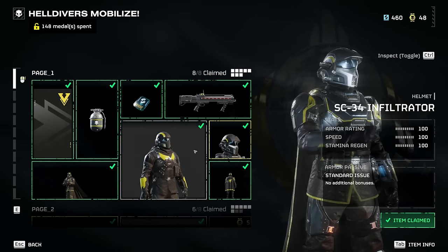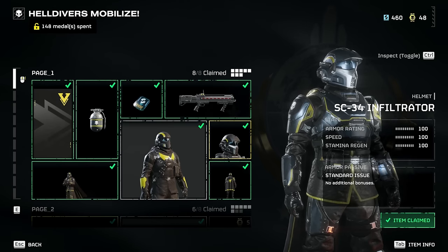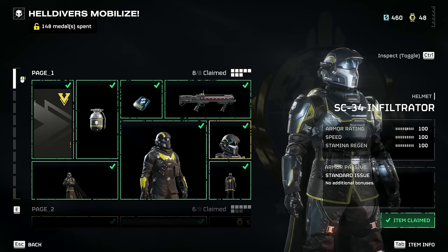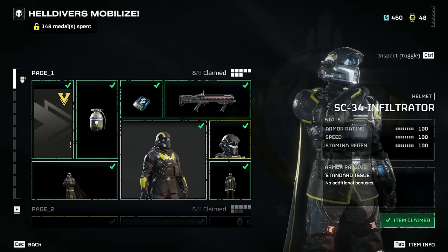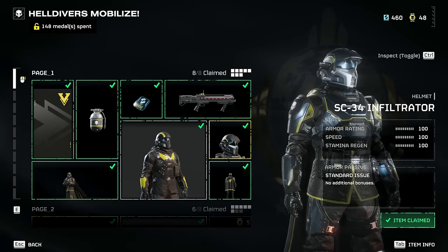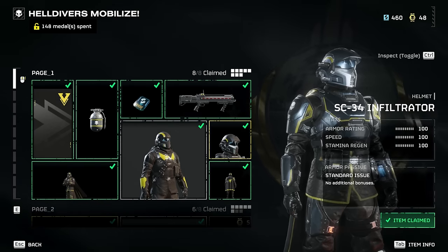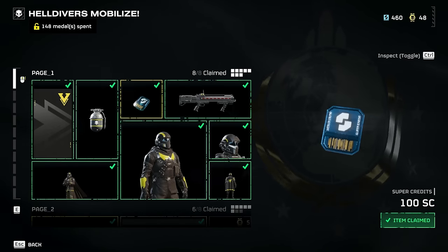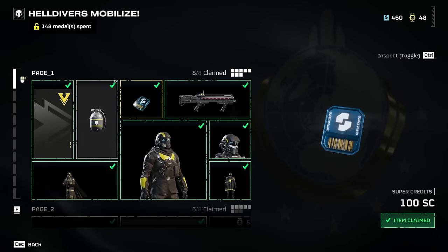At the time of recording, I believe the armors are still a bit bugged - the stats aren't being properly applied or something. So for now, just pick whichever one you like. It makes a little bit of a difference in late game, but being only level 13 I'm not a late-game person. Later on I have noticed those little perks are nice. Also in the War Bond there are Super Credits - you can spend War Bond medals to get Super Credits, which is the premium currency.